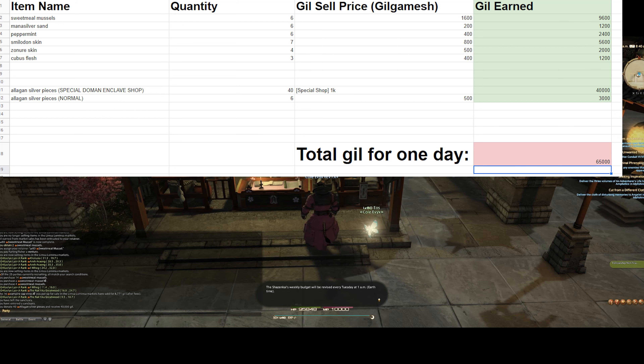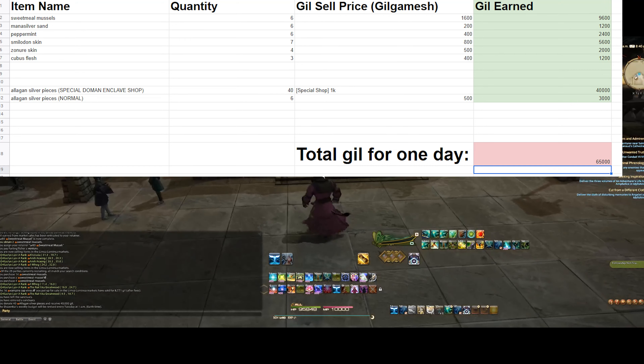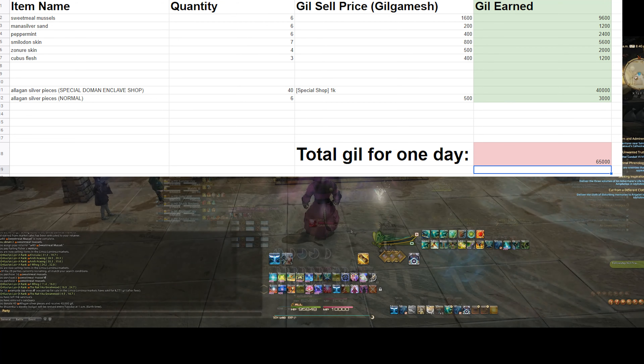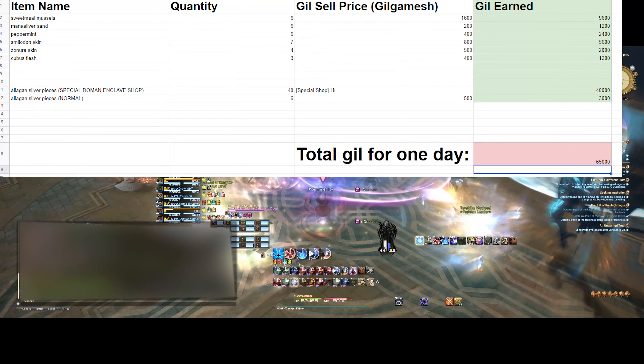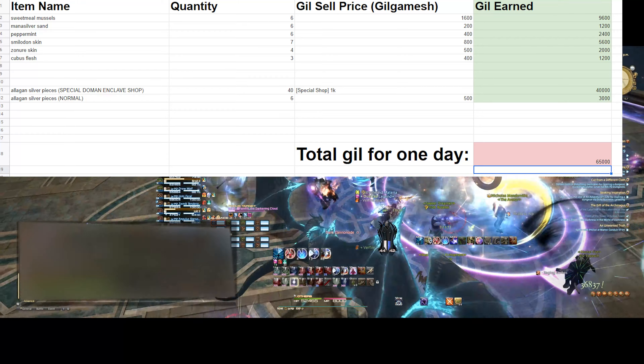So: 40 pieces at 1k each, 6 remaining pieces at 0.5k each — the 46 silver pieces I showed you would total 43,000 gill. Adding up all the gill I earned today in the spreadsheet comes to a total of 65k gill for literally flicking through all 9 retainers in the span of seconds with essentially no effort.